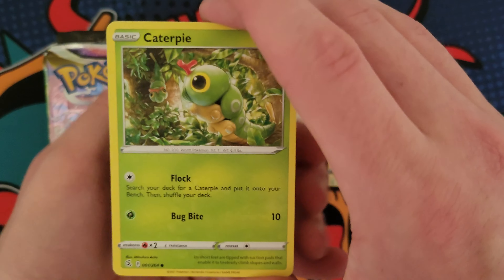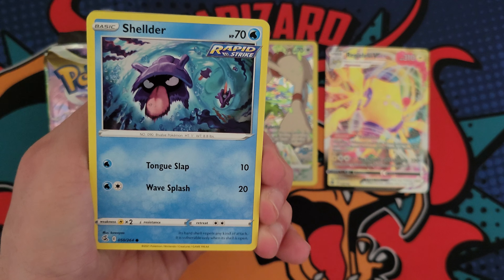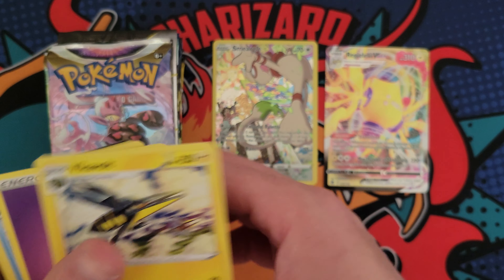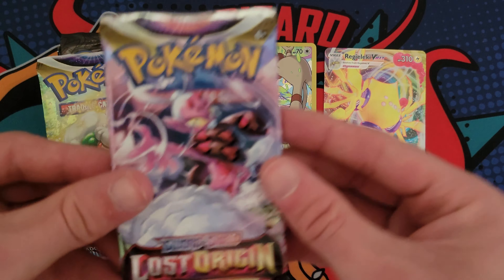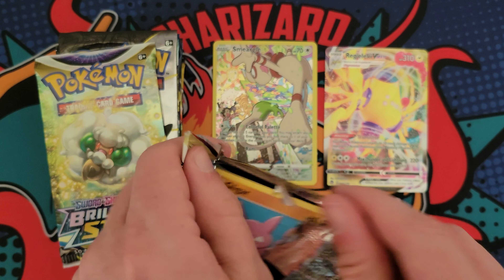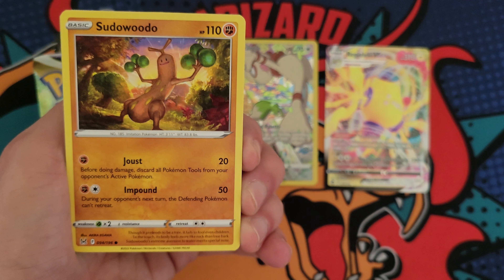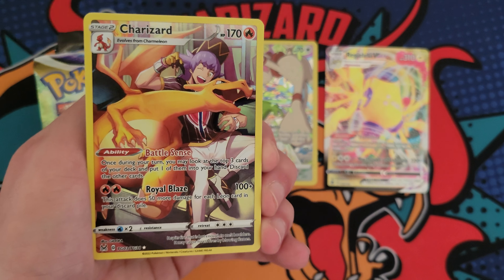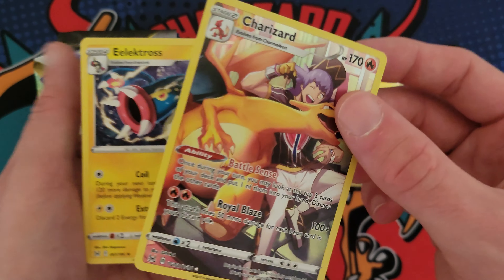We got Chilling Reign up next. This set has a bunch of pretty cool alt arts. I think the Slowking is my favorite — I'm trying to think what other ones are in here. Sawsbuck, non-holo. My favorite from this set is going to be the Gengar though, so wouldn't mind pulling that. Let's see what we got — Eevee, Shellder, Voltorb, Baltoy, and then a Vikavolt.